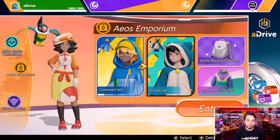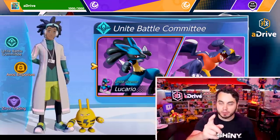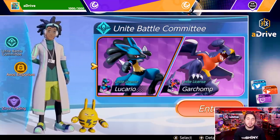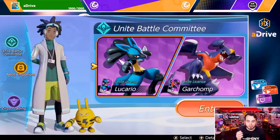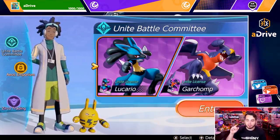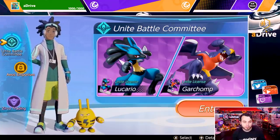Before I go any further, the one thing I want to mention about characters: I do not feel that the character aspect of unlocking is pay to win. The pay-to-win issue is really about items. You can choose to unlock a character at a slow pace. Is it going to take a while to unlock every character? Yes. But most people are going to stick to one or two characters. The practice field lets you try any character, so just be mindful of who you unlock if you don't want to spend money.